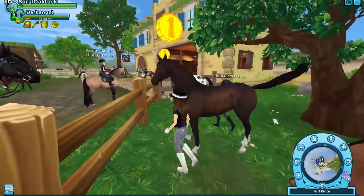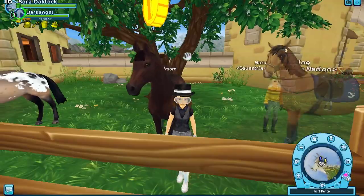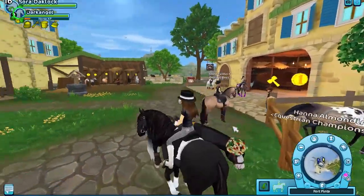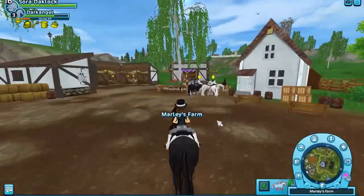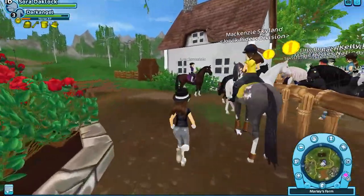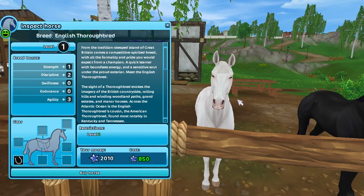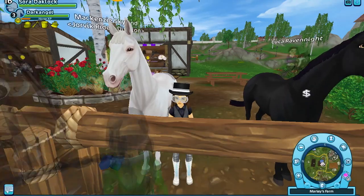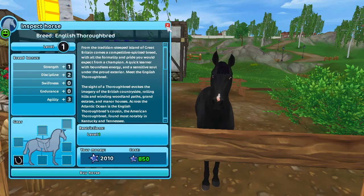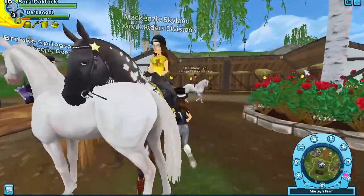This is the one I really want out of the three. I'm also thinking about the white one — look at the face, it's so cute. The other two are at Marley's Farm so we'll go over there. I'm almost positive I'm getting the brown one, but I want to look at the white one too. The white one's really pretty, and the black one is obviously gorgeous — I just don't know if I want a black English thoroughbred. I love the face on this one and the eyes — how they're pink. I really wish it had blue eyes, that would be really cute. I think I'm going to go with the brown one. I love the little pink on the nose. Let's go back to Fort Pinta.